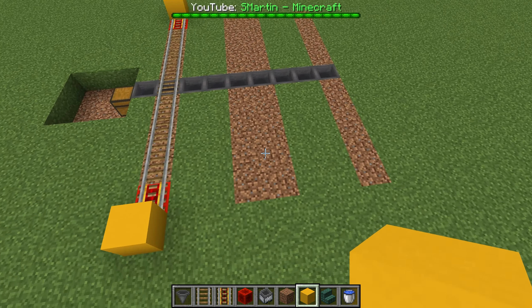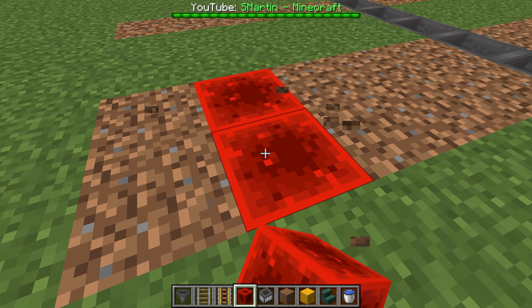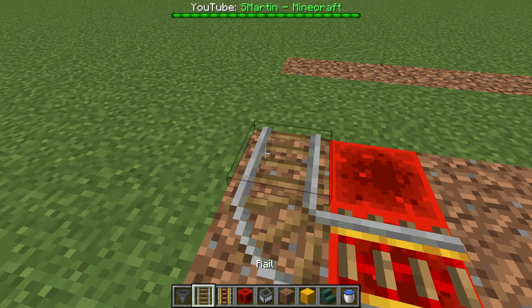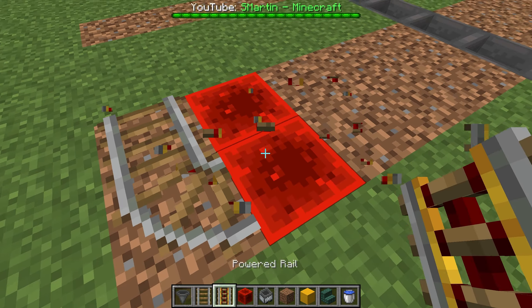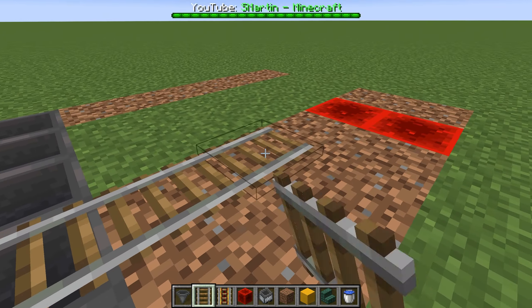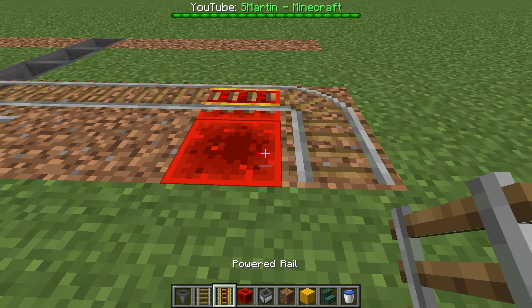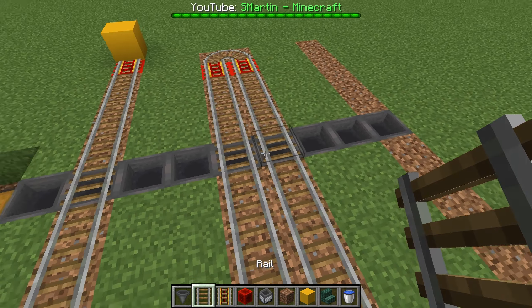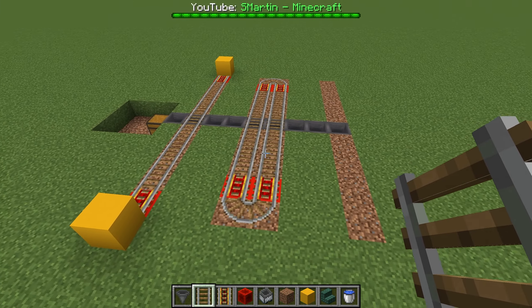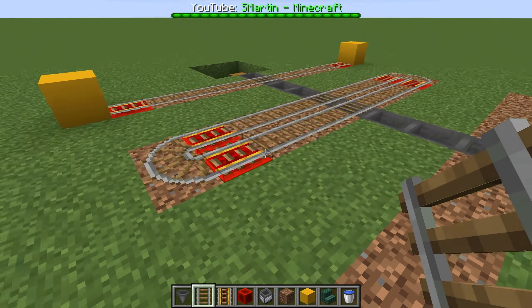Now we leave two blocks free and build a similar design, with rails like this and two powered rails. You can build this as often as you want to. At the end comes once again a rail track like the first one.